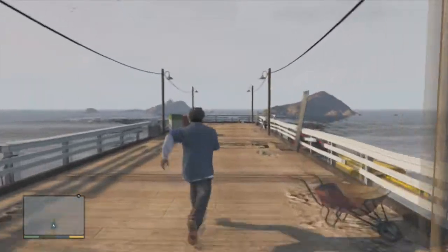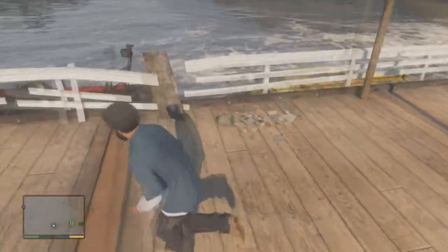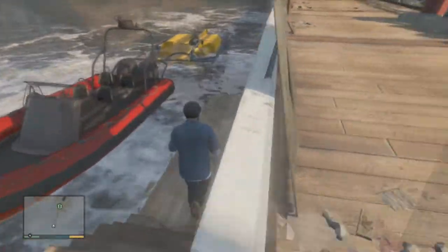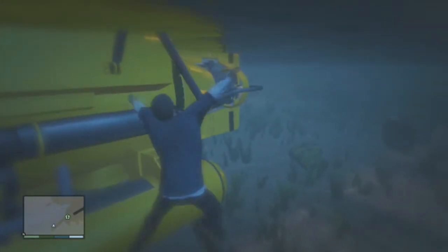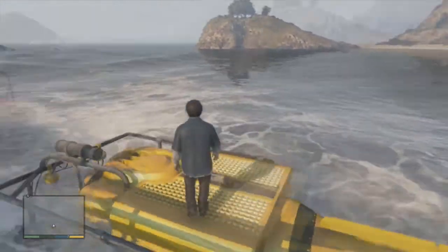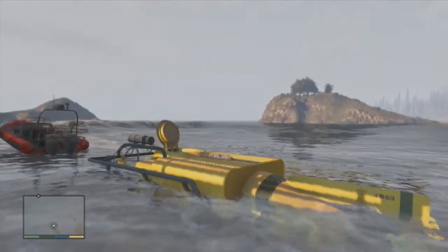When you have purchased the docks, each time you go there there should be a submarine. We will need this submarine to go underwater to get the UFO, because there's no other way unless you have scuba diving gear or the submarine.